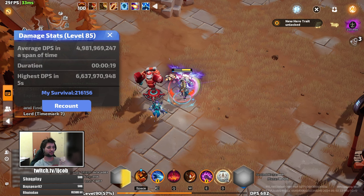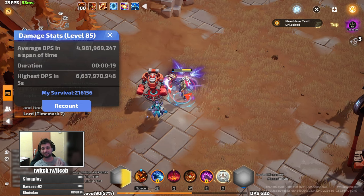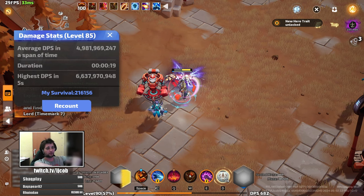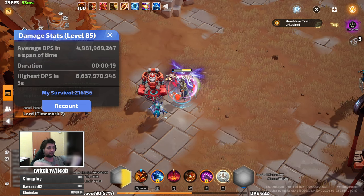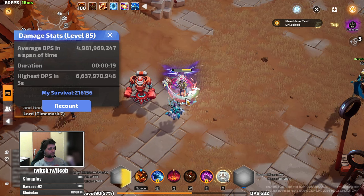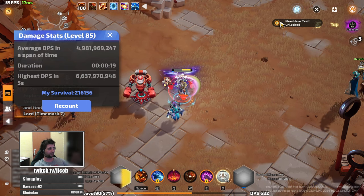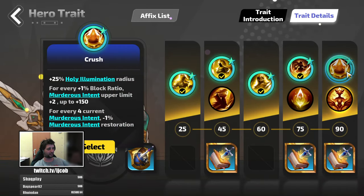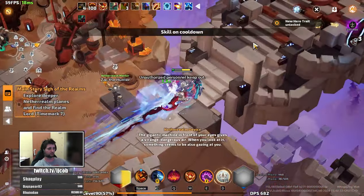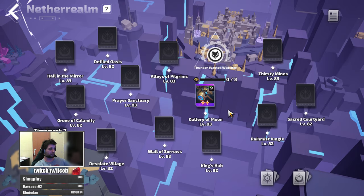Hey guys, it is Jacob here with my update to Time Mark 7 Farmer on Rousa. The build is insane and insanely cheap, easy to put together. Once you are able to farm your first maybe 100 to 200 FEs you should be able to put this together easily. As you can see it does like five billion damage already and I did not even yet unlock the last trade — I wanted to show you how the build clears the Time Mark 7 map and how fast it is, even under level 90 basically.